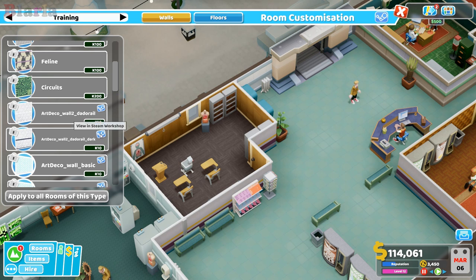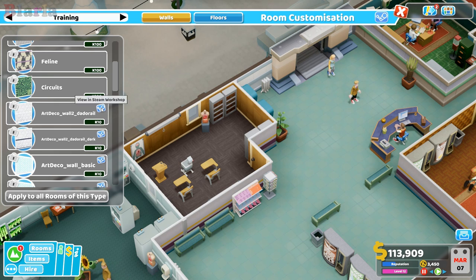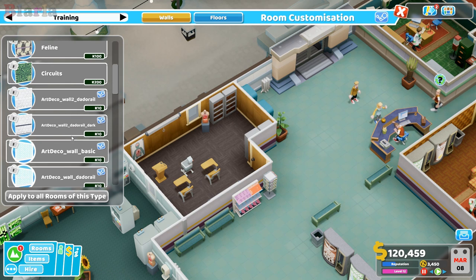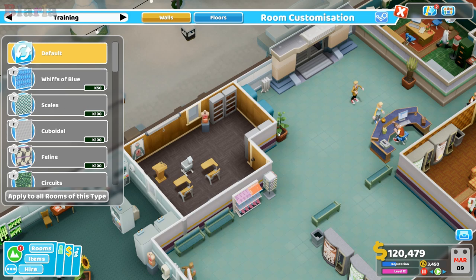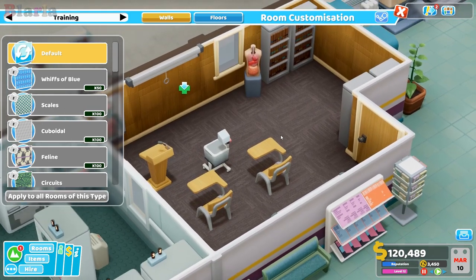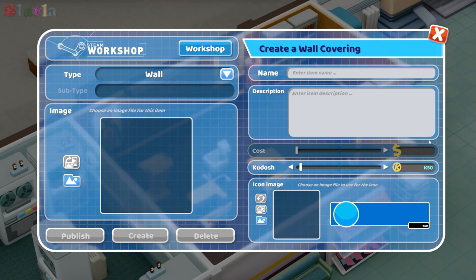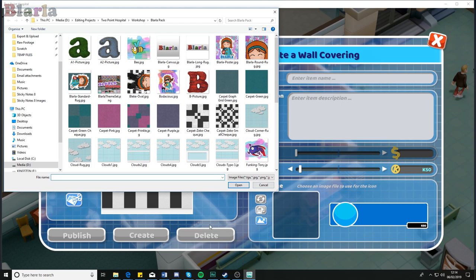I've actually downloaded some from the Steam Workshop - you can visit it at any time and download bits and bobs that other people have made. But first, should we look at making our own wallpapers? We have a Steam Workshop button up here, and if we click on it we get this beautiful UI that's extremely easy to use. Making this stuff is so easy, it's amazing.